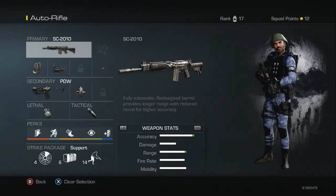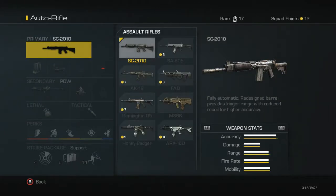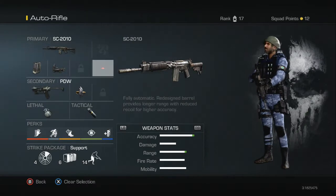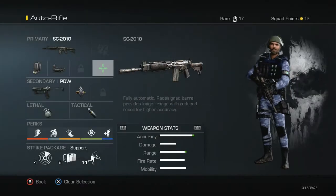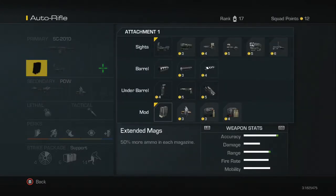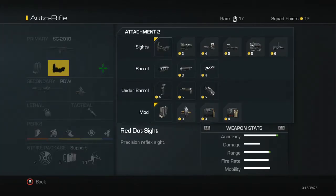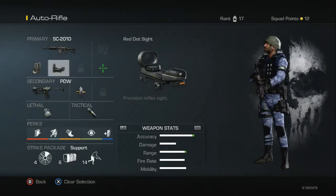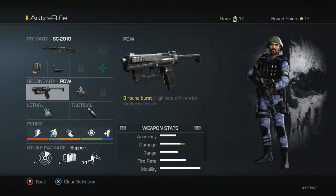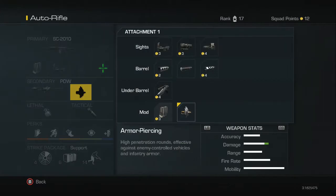I'm going to run through the current class I've got set up. My primary is the SC2010, the assault rifle that's already unlocked for you. The camo and reticle don't matter, although I do have the precision reticle on. For attachments, I have extended mags first to give plenty of bullets and firepower, and also a red dot sight for a little more accuracy — very cheap. For the secondary, I've got the PDW, or you can choose any handgun you like.